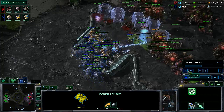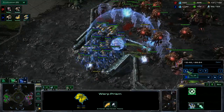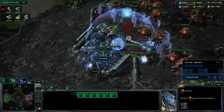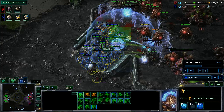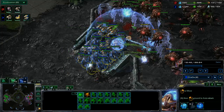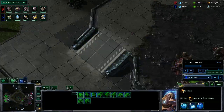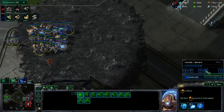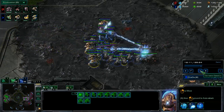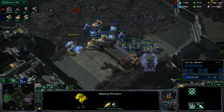I plant this Warp Prism down here, try to kill off as much as I can. He moves back up his ramp and these force fields are decent. I move up the ramp a little bit more, but the biggest problem is these Zealots are doing nothing — they're not soaking up any damage to let my Immortals live longer. So this is actually mistake number two; mistake number one happened a little bit back when I came in. A Sentry just died which is not good.